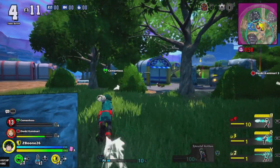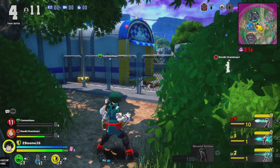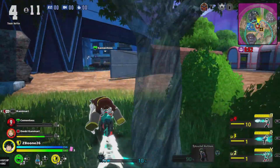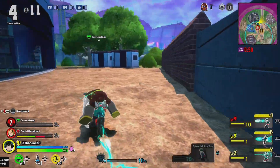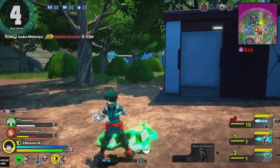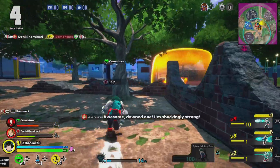Next we look at his special action called Carry to Safety. When your teammate is down, press triangle to put them on your back, then rush them out of the area to safety and lay them down — and boom, they get back up.